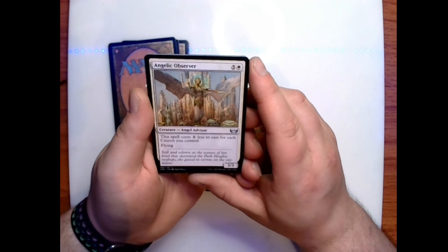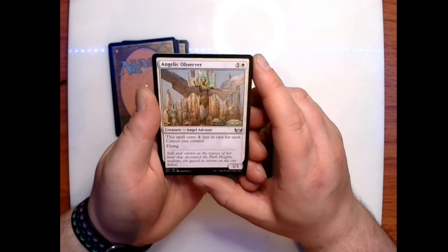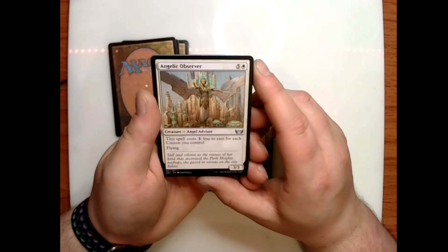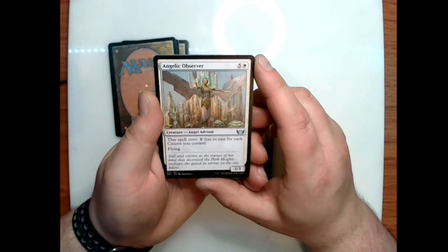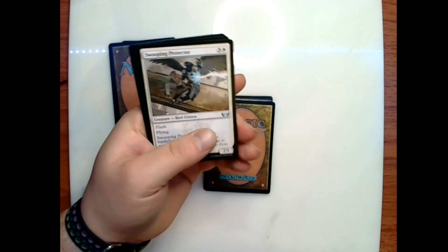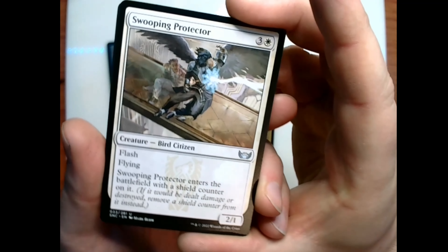Angelic Observer: five and a white for a 3/3 angel advisor — this spell costs one less to cast for each citizen you control; it has flying. Flavor text: 'Still and solemn as the statues of her kind that decorated the Park Heights rooftops, she gazed in sorrow on the city below.' We have Swooping Protector, which I think I've seen before in previous sets.